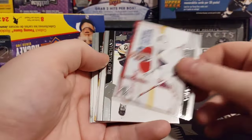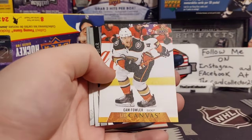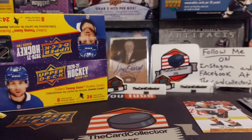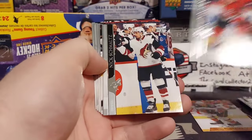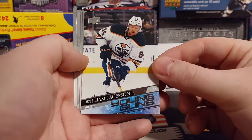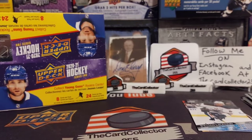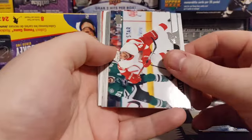We got Carey Price, Brad Marchand, Kachuk, Cam Fowler, a lot of O-Pee-Chee awards, a lot of different O-Pee-Chee stuff, marquee rookies, and we got William Lagason. Not the young gun we want, but at least he is still playing in the NHL. A lot of these players never actually played a lot in the NHL because they were just in the bubble.